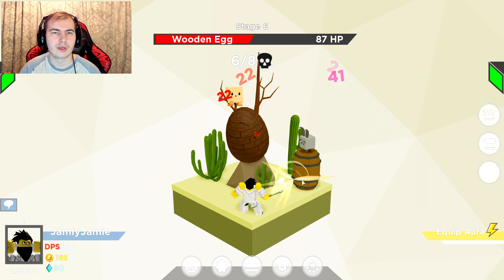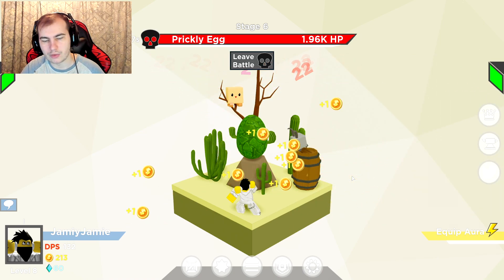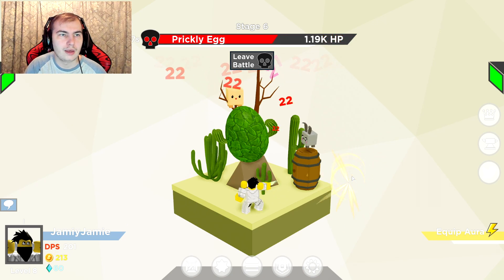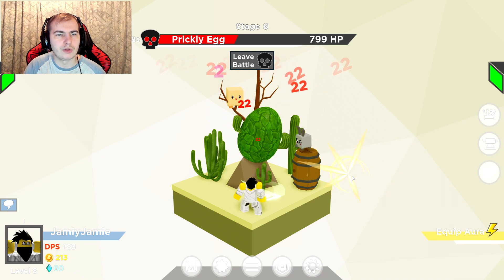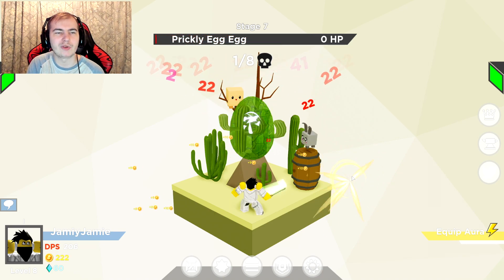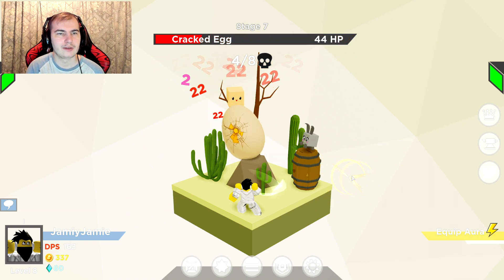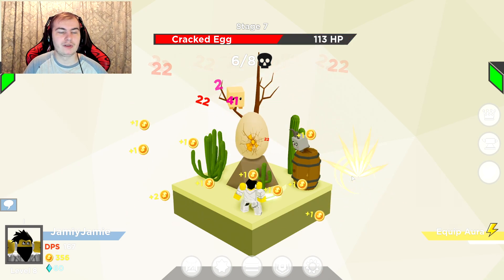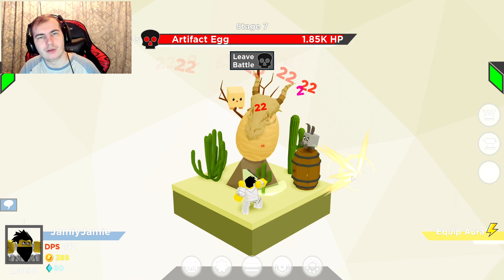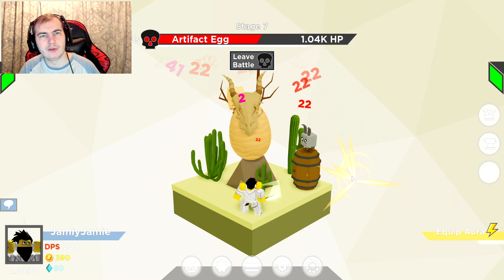We're doing a lot of damage now. We got another prickly egg boss. It looks like we can actually beat this one, which is great. My wee bunny is doing more damage than me, but I can click a lot quicker than he can. Really good — it's kind of weird, I'm not gonna lie. Yeah, it looks like we should be able to beat this one.